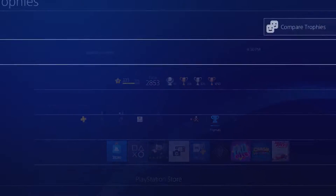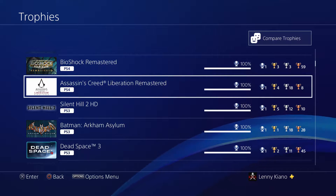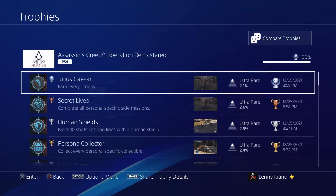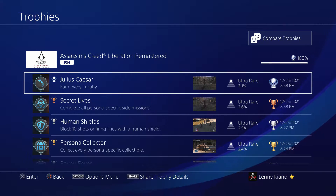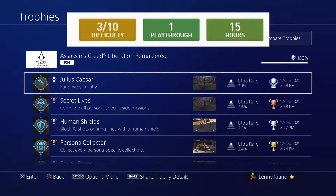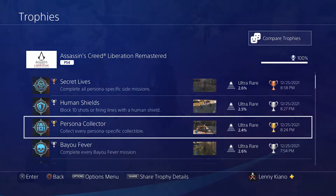My 51st platinum trophy was Assassin's Creed Liberation — pretty much a straightforward game. It was one of the shortest Assassin's Creed games I've played. I'm not that big a fan of the series, but I did like Assassin's Creed 2 back on the Xbox 360. It's a 3 out of 10 difficulty, needs only one playthrough, and takes about 15 hours.